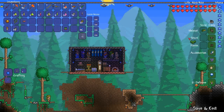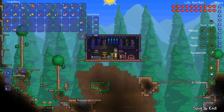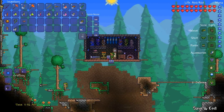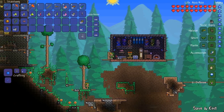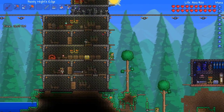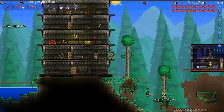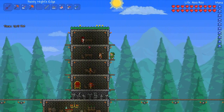Let me give you a quick tour of the place. This is obviously my room. I've got a keg, a grandfather clock. The only reason I'm carrying the watch is because it gives me plus three to defense. This is a shadow chest for my personal stuff, piggy bank, bed. Over here I've got Moonglow and Dayblooms growing in pots all over the place, and also up there.